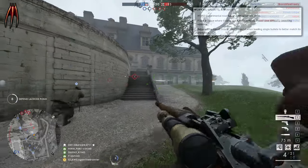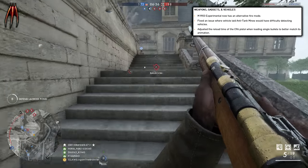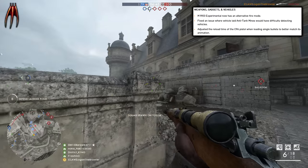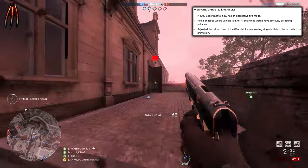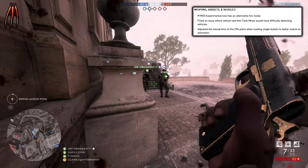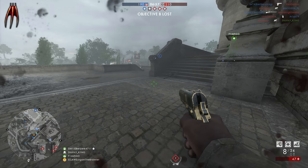Here we have some changes to weapons, gadgets and vehicles. The M1903 experimental now has an alternative fire mode, so that's one thing we have to go and check out. Fixed an issue where vehicle-laid anti-tank mines would have difficulty detecting vehicles. Adjusted the reload time of the C96 pistol when loading single bullets to better match its animation. Sounds like some good changes to the weapon gadgets and vehicles.